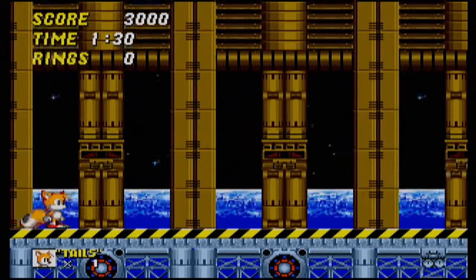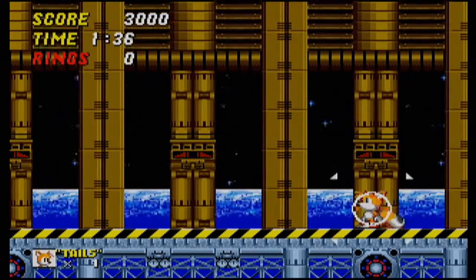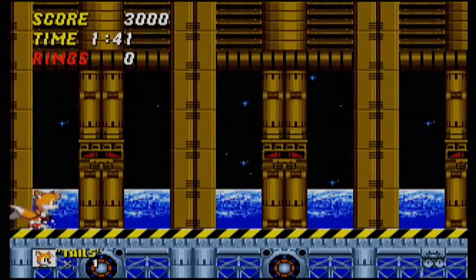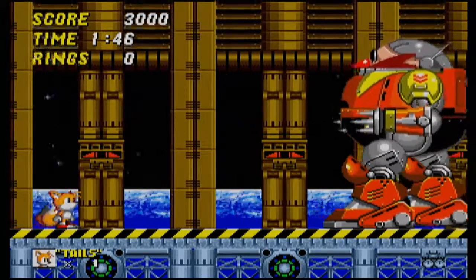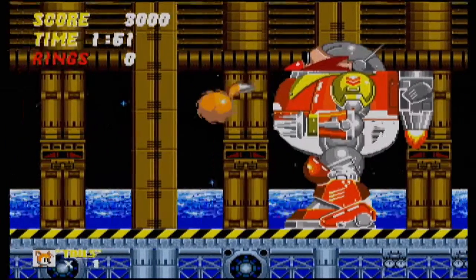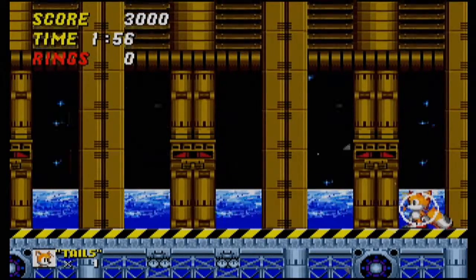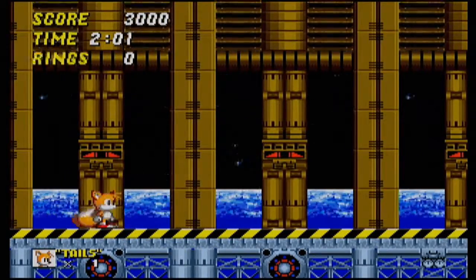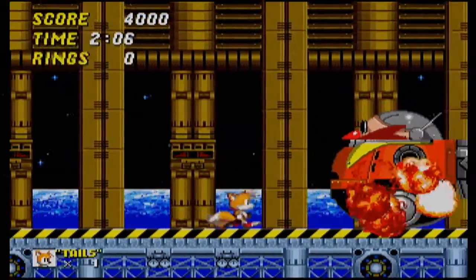I think I finally figured out the bounce back thing — I'm hitting him too early, which is why I'm going through him sometimes. I fixed my problem! That makes more sense than the speed theory I came up with. Running into him fast doesn't mean it will work easily — the bending down thing makes much more sense. As long as he's on his way up, I can hit him. Time to kill you now! Time for the Tails ending!